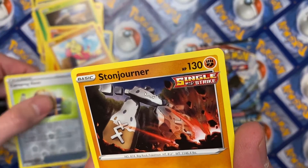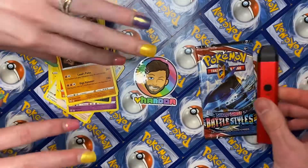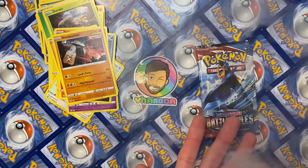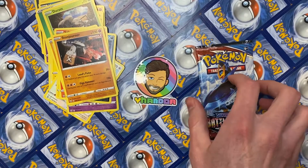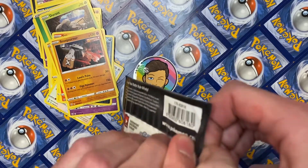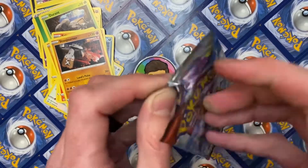Oh, a Stonjourner — tough break. All right, last pack magic, last pack magic! This gives me a good time to practice my openings too. All right, let's get this bread — this could be the big one! These feel real good, these are sealed like I'm muscular.